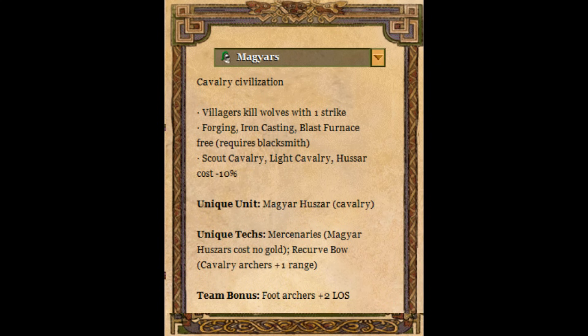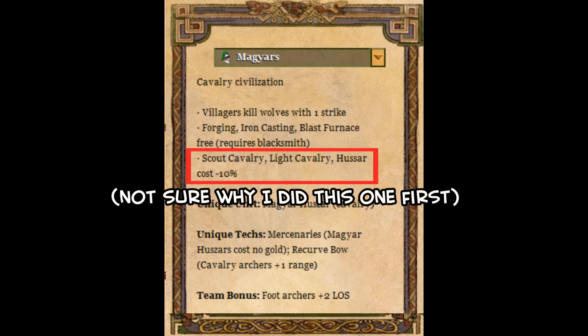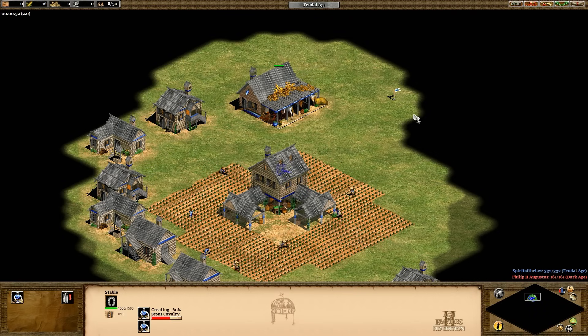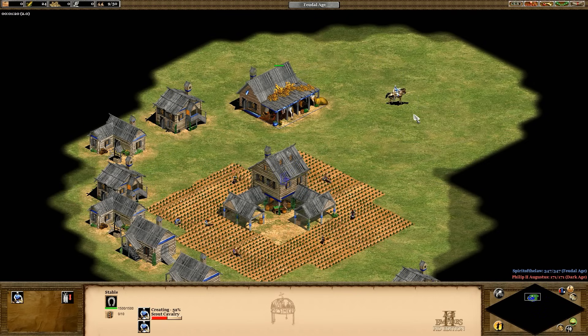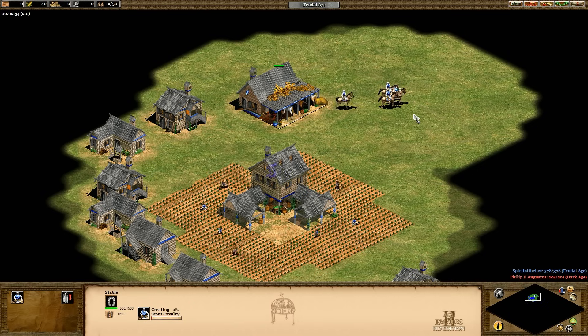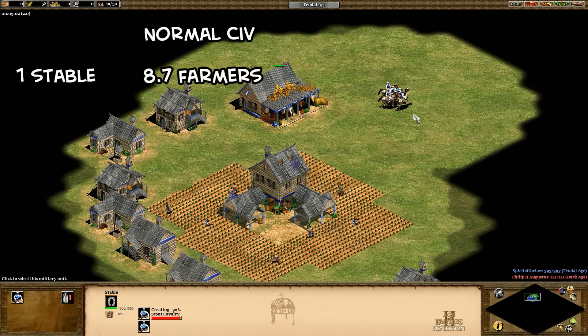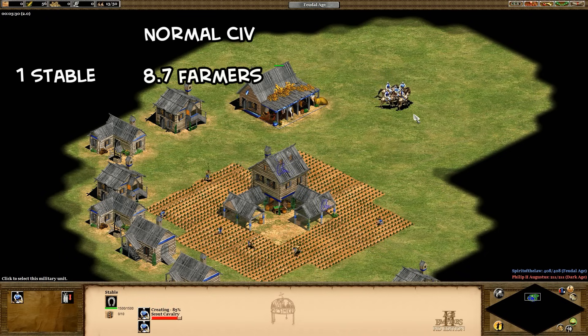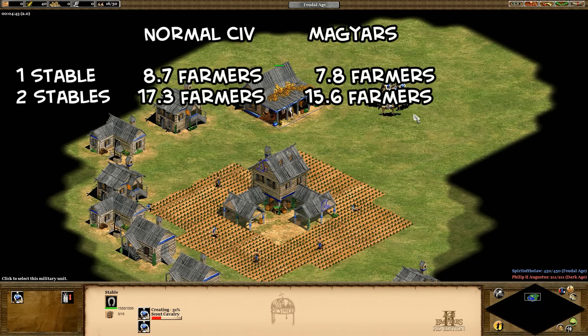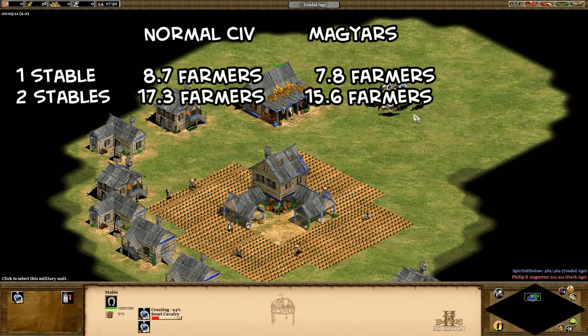Now let's take a look at their civ bonuses. The first one is that the scout line costs minus 10%, so basically they cost 72 food instead of 80. That doesn't sound like a lot, but it's pretty decent. Since scouts take 30 seconds to create, that means you're saving 16 food per minute — you could look at that as having one free scout every four and a half minutes. Normally you need around 8.7 farmers without wheelbarrow to sustain production from one stable, and 17.3 farmers at two stables. Because of the cheaper cost, Magyars can get away with fewer farmers — it's the equivalent of having an extra farmer per stable.